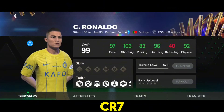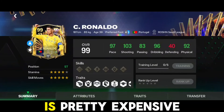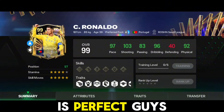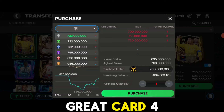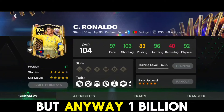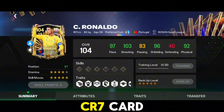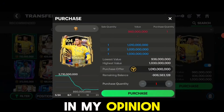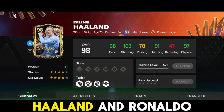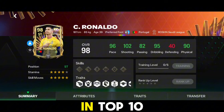The best striker in FC Mobile in my opinion has to be CR7's Ultimate Team of the Season card. That's the only downside — it's pretty expensive. His gameplay is perfect; he has four-star weak foot which I don't quite understand, but anyway — 1 billion coins for a 104-rated CR7 card. In my opinion he is the best card. I also want to mention TOTS Haaland and Ronaldo cards, which could easily fit in the top 10 but I excluded them to avoid duplicating players.